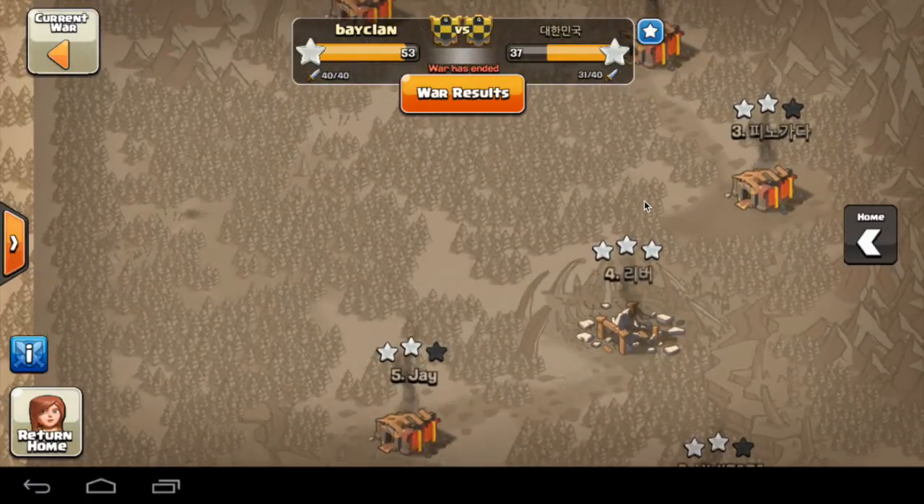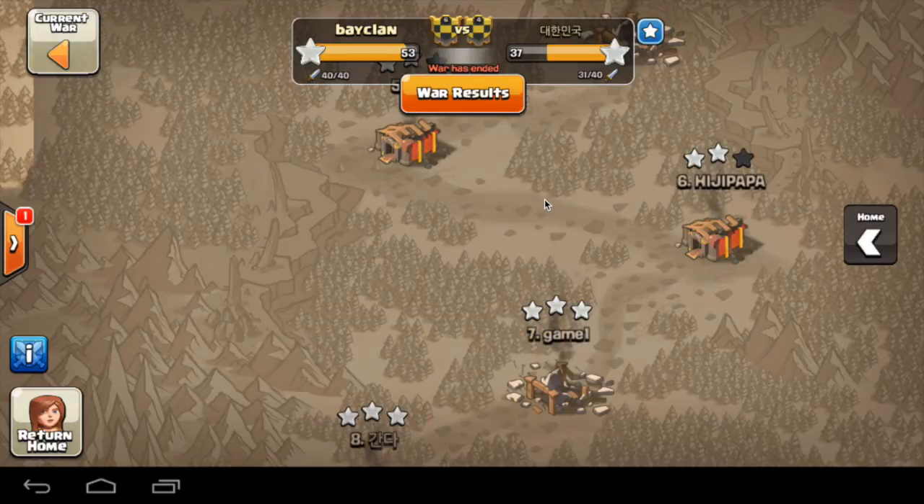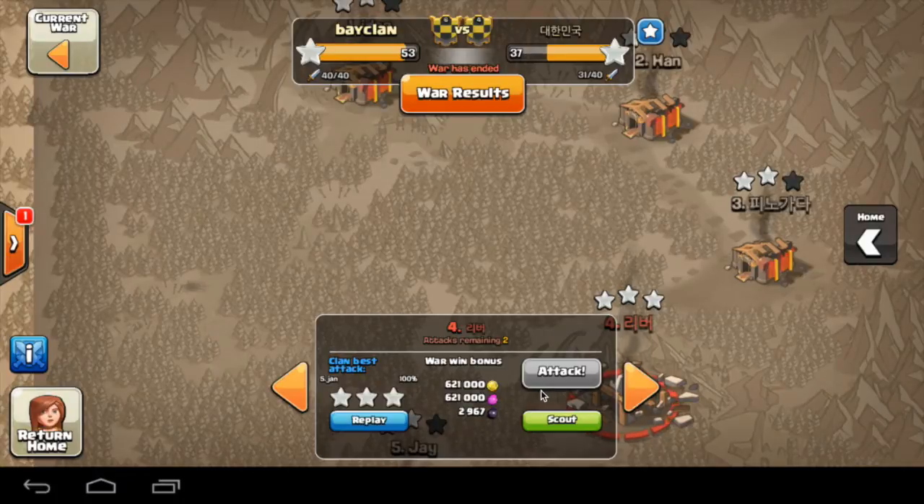So as you can see here, number 4 is a Town Hall 10. We actually 3-starred two Town Hall 10s, but that number 7 was a premature Town Hall 10 with like no Inferno Towers. But then we have this base here, number 4.